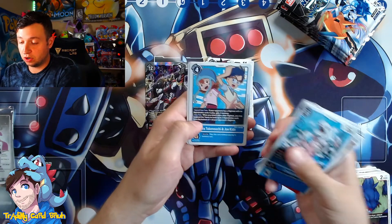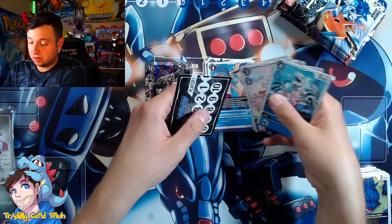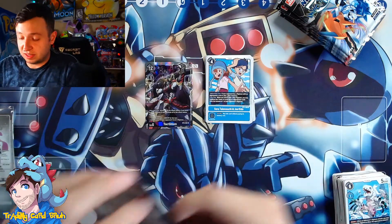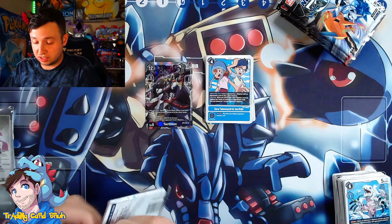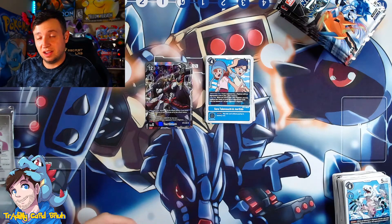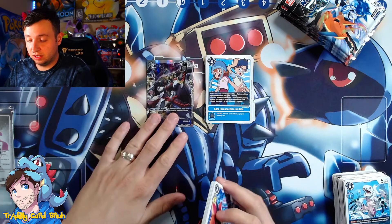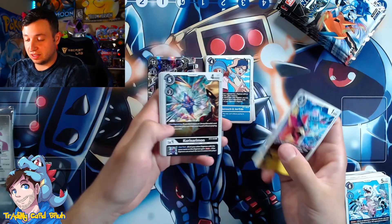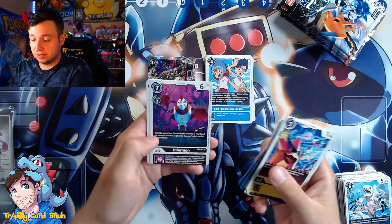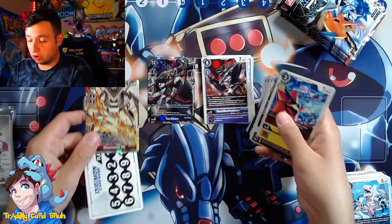Sora and Joe — the rare is BlackWarGreymon, which is awesome because I need another one, so I'm happy about that. So far a little rough on this box, not gonna lie, but not everybody's gonna be like the last one. This is good because I really want to crack more boxes to see if that last box was an anomaly. Rarely do you get a box of trading cards these days where the cards are worth three times what the box cost.